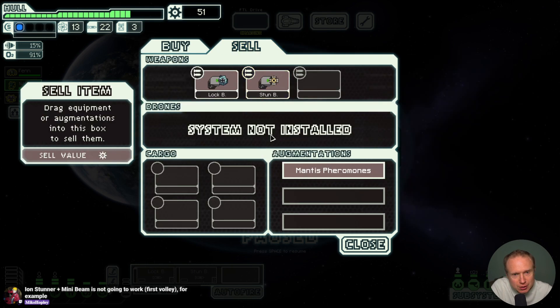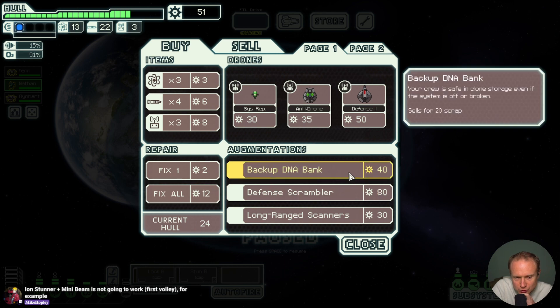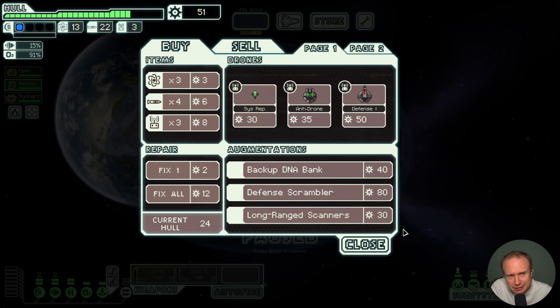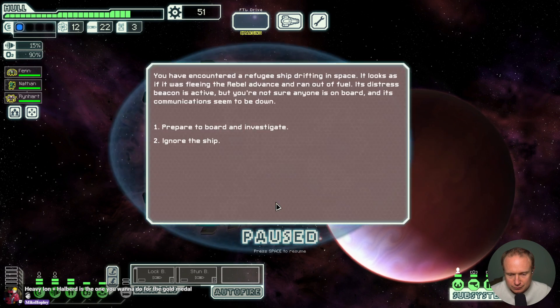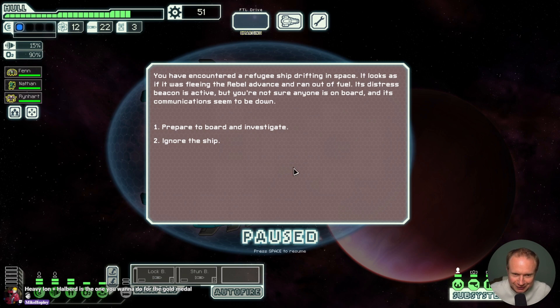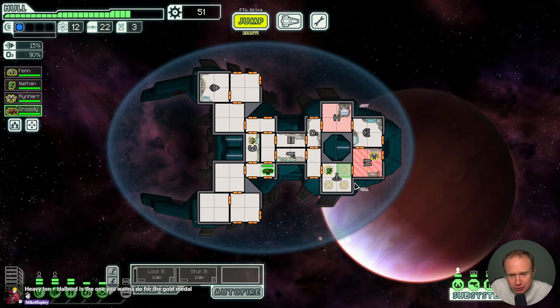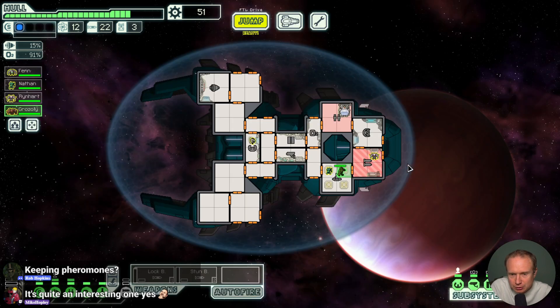Ion center plus mini beam is not going to work first volley, for example — there are a handful of those I've experienced. So I think we sell the stun bomb, that puts us at 73 — not enough for drone control, not that I wanted drone control. I think we save the bombs for now. Heavy ion plus halberd is one you want to do for the gold medal. We'll board and investigate — okay, that's a good get. Rocks take less... no, it's the Crystal that take less suffocation damage. Immune to fire, fight better — either way, still good to have him.